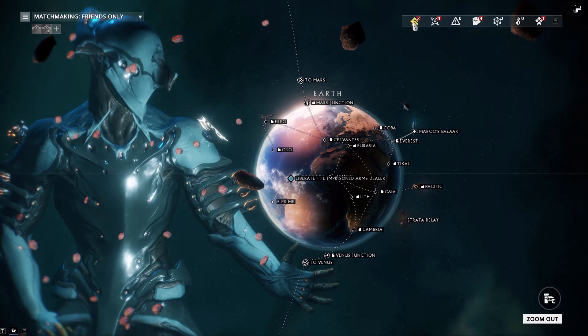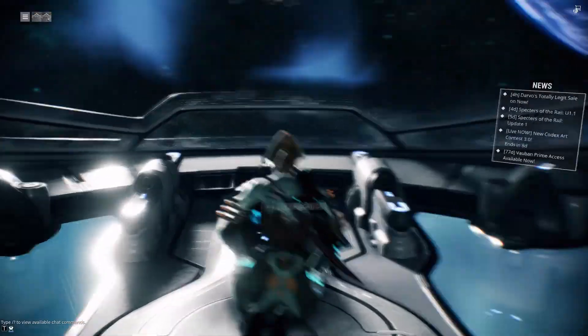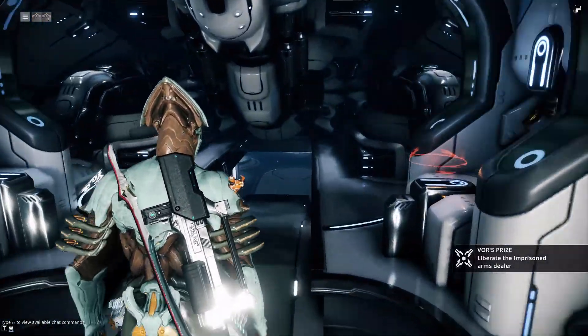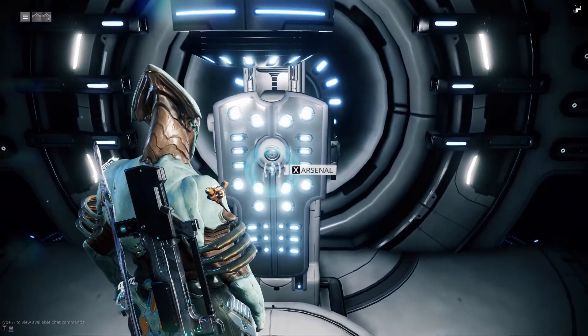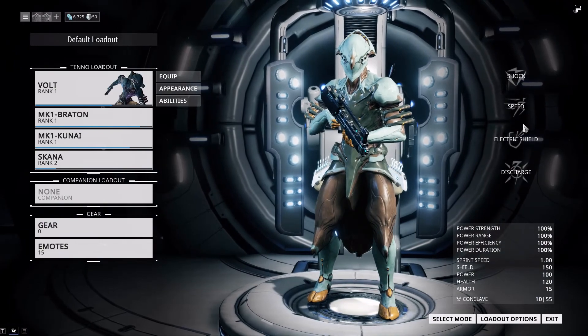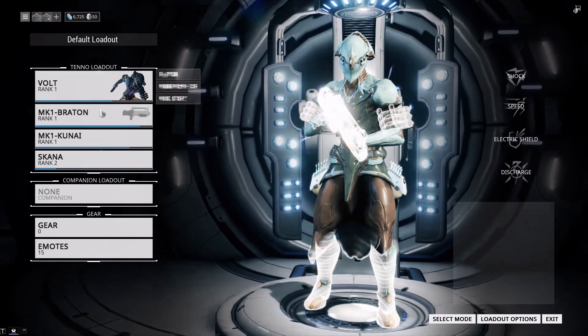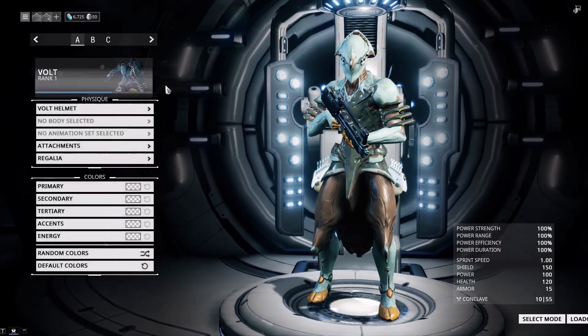I'll quickly give you a lowdown on the mods you collected last time, so if you go to your arsenal. Alright, arsenal. So push X to interact with it. You in there? Right, so from here you can actually just recolor everything for a start.